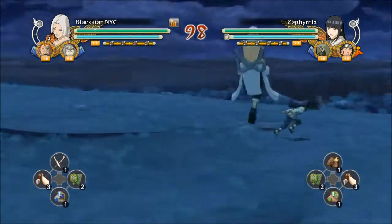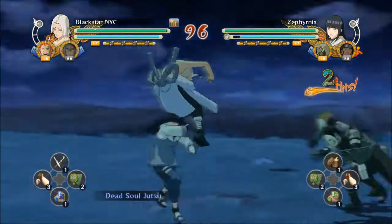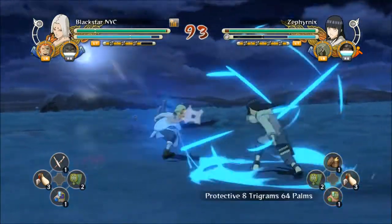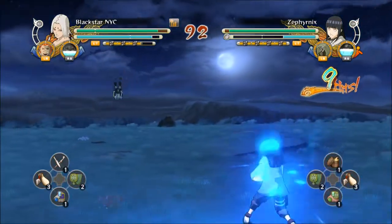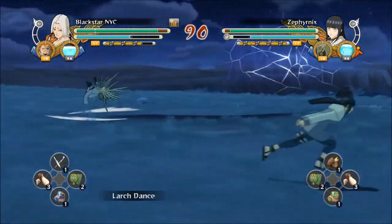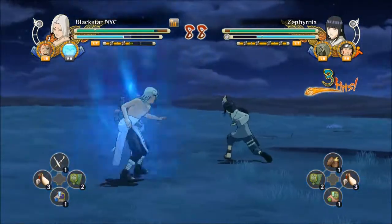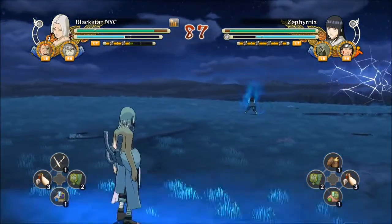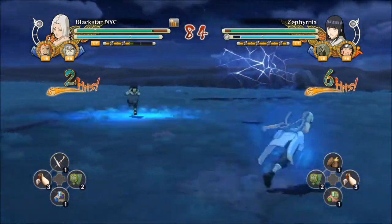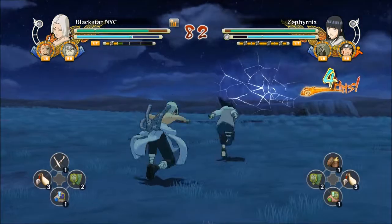Right now I've got my team — I believe it's Team Eight or Team Six, one or the other. I'm fighting right there and I saw him try to come towards me, so I used my Eight Trigrams 64 Palms guard to push him back. I'm trying to find a way to get in there because this guy has a really good defense, so I'm charging up, trying some range attacks to see if I can get him in the air.